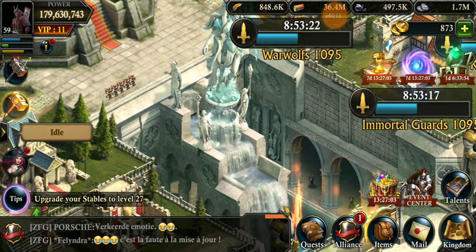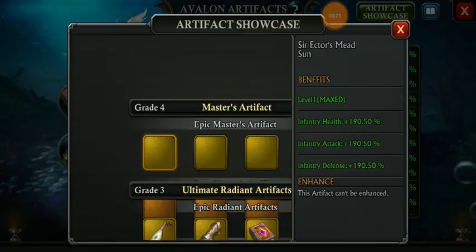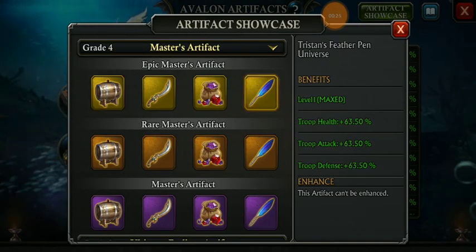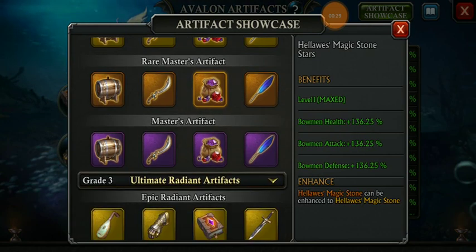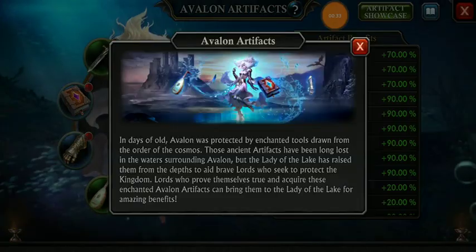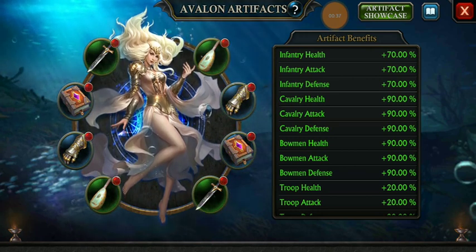This video is an overview and review of update 5.6. First of all, we are going to see what they have added. The newest feature is artifacts — these are the master artifacts. There are three kinds: the golden one, the orange one, and the purple ones. Another thing they have added is the Dragon Heart Stone, which is actually the updated version of the special material.